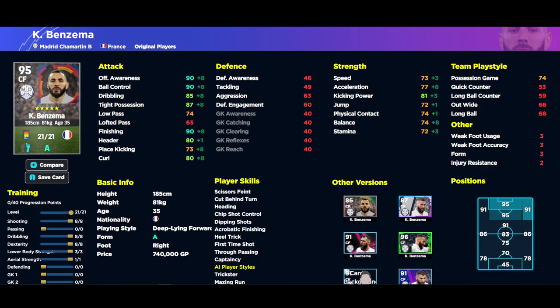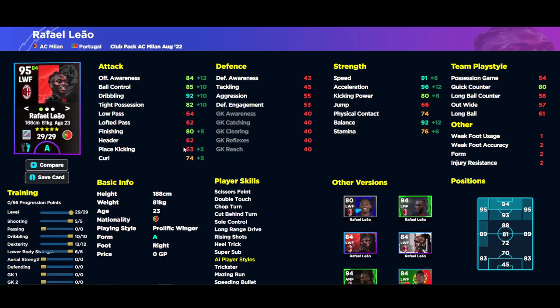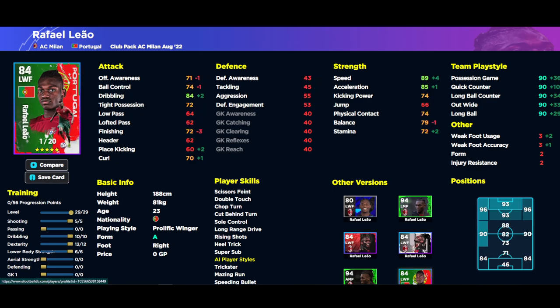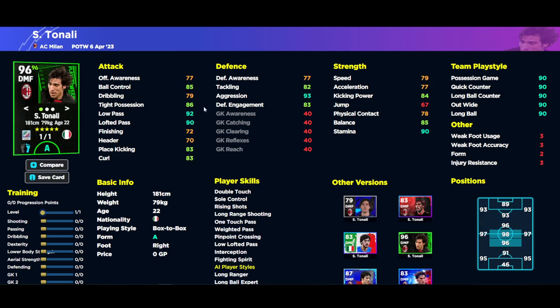Bryne is on A rating as well — I would definitely recommend him, he's insane in the middle of the pitch as your creative playmaker. He's let down slightly by his acceleration but is definitely worth a punt. Rafael Leao is probably one of the best wingers in the game and he's back on top form. His AC Milan card is the best version, but the standard card is very similar with 92 dribbling, 96 acceleration, 92 balance, and 91 speed. Get him in if you have him.